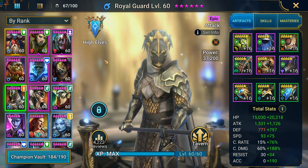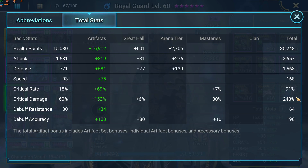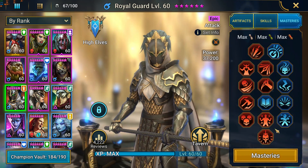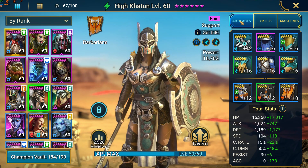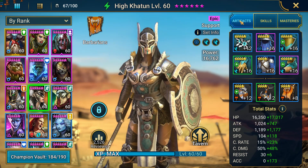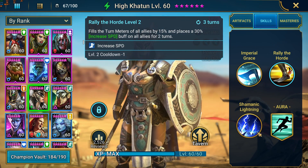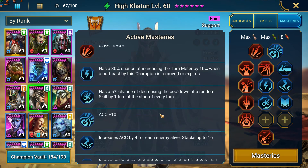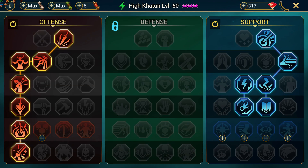Then we have Royal Guard — another really good pull for the dungeons, very good stats overall for a very young account. All the skills are done and here are the masteries. We've got High Khatun — guys, this is your best speed and turn meter increase champion which is free early on, so definitely use her. She's really good all the way into end game. Pretty decent amount of speed, and all you want is the one skill in the beginning — here are the masteries, War Master, so he was probably using this champion in the clan boss.